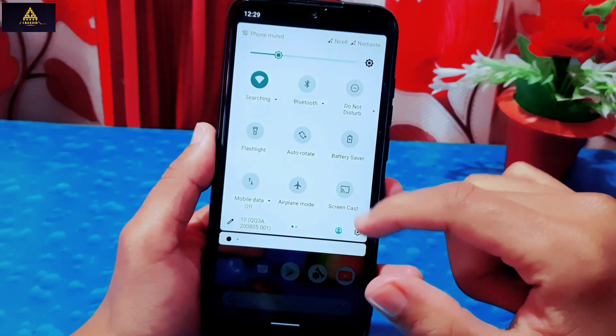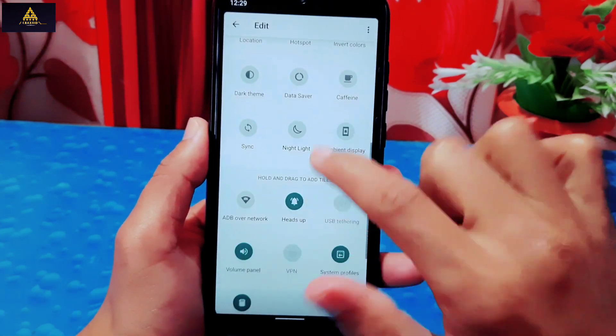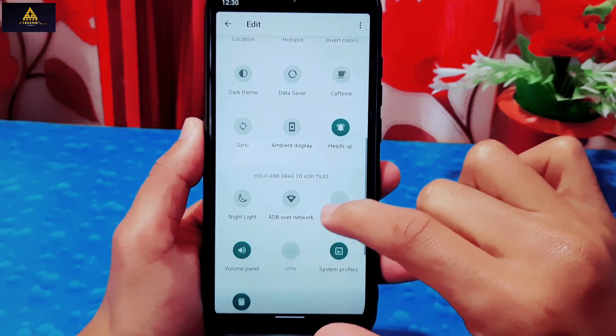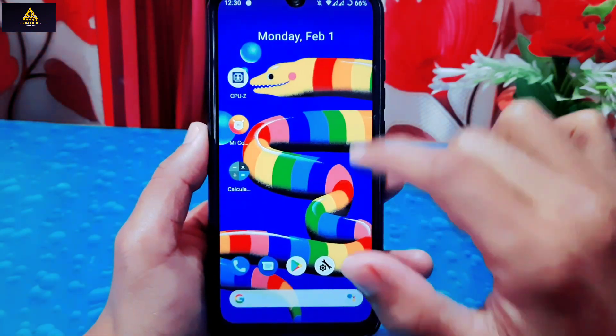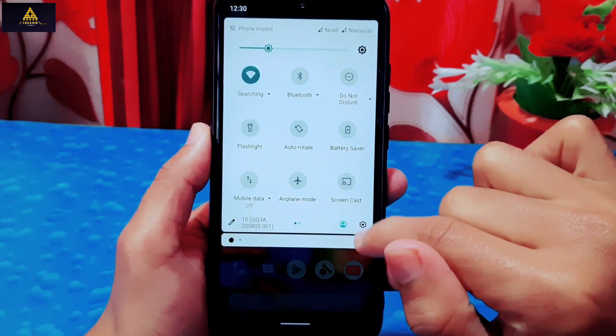This is how the notification panel looks. From the edit icon you can add or remove toggles, and this much customization is available in the notification panel. Now let's enter into the settings section and see what features are available.